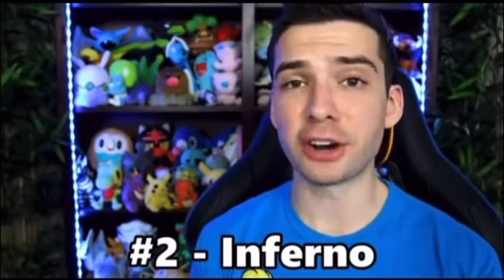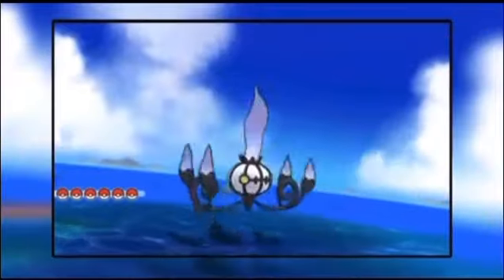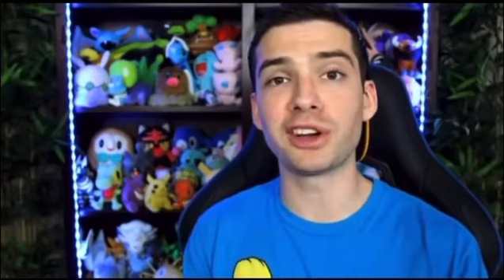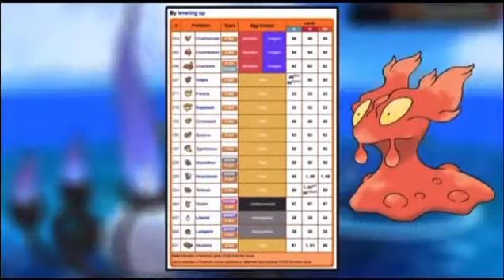Number two is Inferno. Inferno was introduced in Generation 5 — it's basically a special fire type move. You've probably never heard of this move for two reasons: the first is that its learnset is extremely limited, and only Slugma can learn it by breeding.